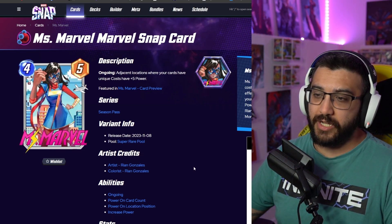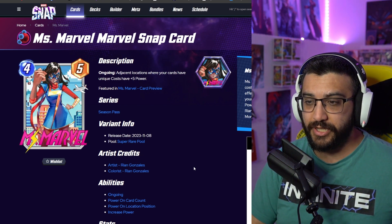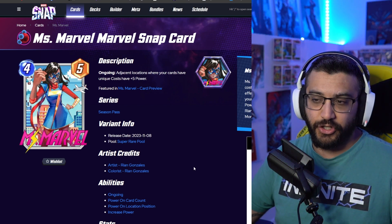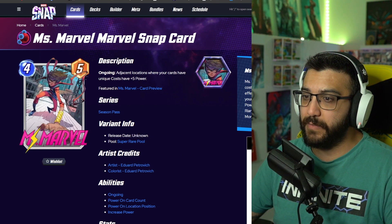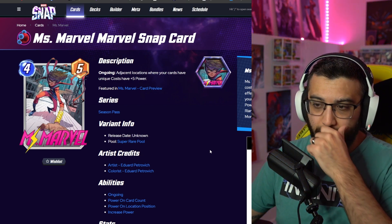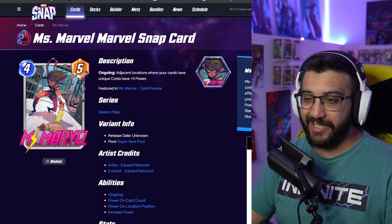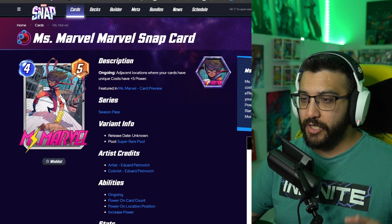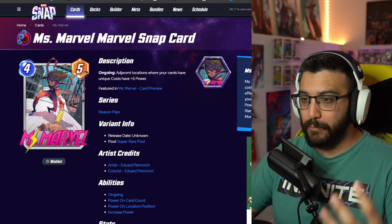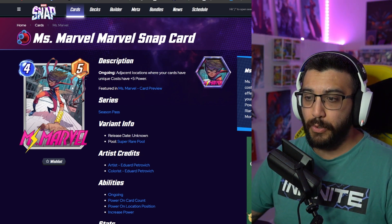Number four is the Ryan Gonzalez. From here onwards I like all of these ones and I would try to get them if I can. I really like the colors on this one — again it's a bit simple for the pose, but there's more going on in the background and I just really like Ryan Gonzalez's art in general. Number three onwards are all really good and I will go out of my way to buy these. The first is the Edward Petrovich — love that you can see the character in the action pose with lots going on. I feel like even animated it's going to look really good.